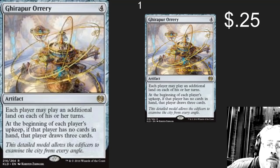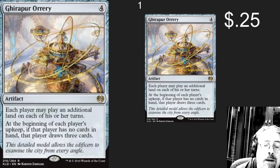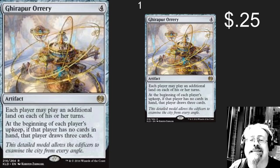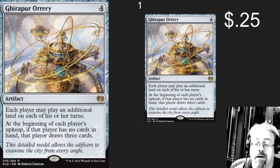And in the number one spot, we've got — I can't even pronounce this card, it is so cool. Each player may play an additional land on their turn, so it's got that ramp ability. And if you've got no cards during your upkeep, you get to draw three cards — so it's an Ancestral Recall every turn. I have no idea why this card is only a quarter. I would buy a hundred of these so that you can put one in every single one of your Commander decks. This is how you make friends and influence people.